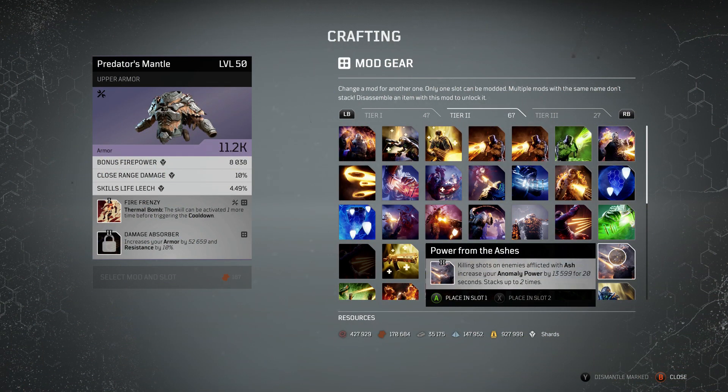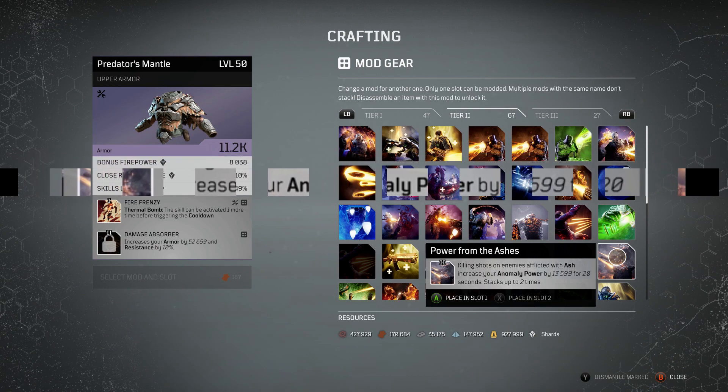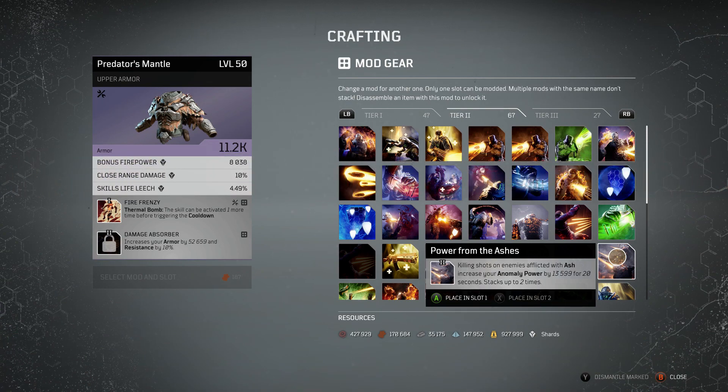Next up we've got Power from the Ashes. This can be really good in some builds, though in others it's a bit trickier to pull off. Killing shots on enemies afflicted with ash increases your anomaly power by 13,599 for 20 seconds and stacks up to 2 times, basically giving you around 27k anomaly power — not a bad buff. If you're applying ash on your weapon anyway, it can really help in some situations. It could work in some Pyromancer builds, but it all depends on your playstyle and what build you put together.